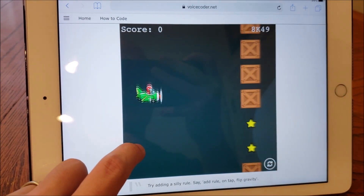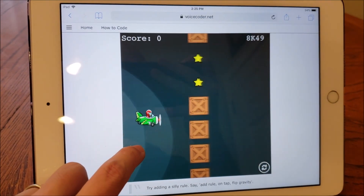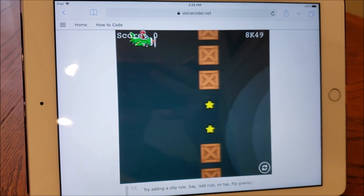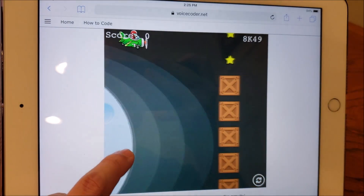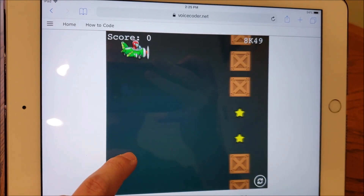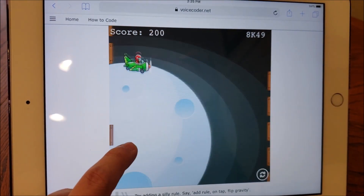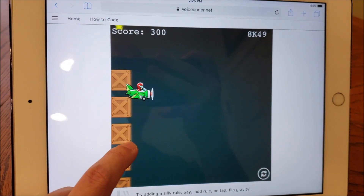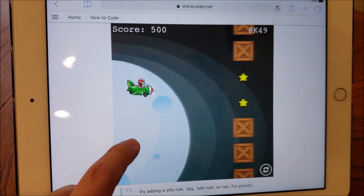Try adding a rule. When the player hits a star, then add points. Say add rule. When hit star, add points. The action add points needs a value. 100. Rule added. Your game is ready. Go to voicecoder.net and enter your access code 8K49.